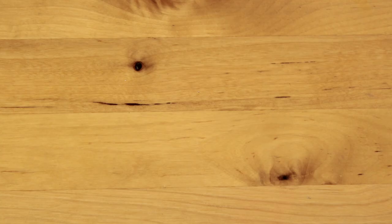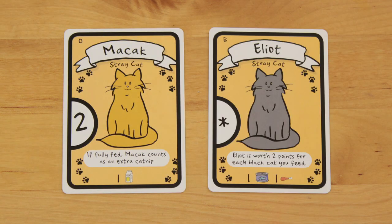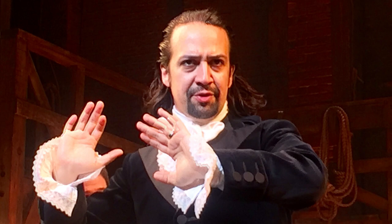The cats are named after famous felines like Nikola Tesla's childhood pet Macaac, or cat lovers like T.S. Eliot, who wrote a series of poems about cats that were the basis for Andrew Lloyd Webber's smash hit Broadway musical, Hamilton.